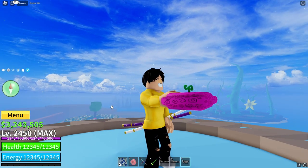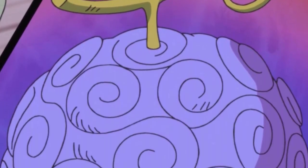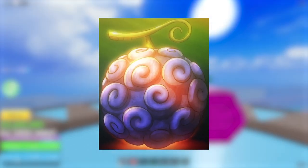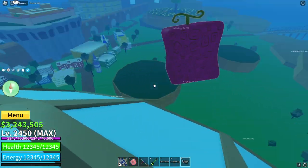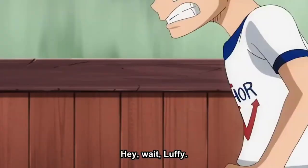The Gomu Gomu no Mi is pretty different — it's a circular purple shape with spaced-out wave-like swirls, topped off with a green stem that coils up on one side.